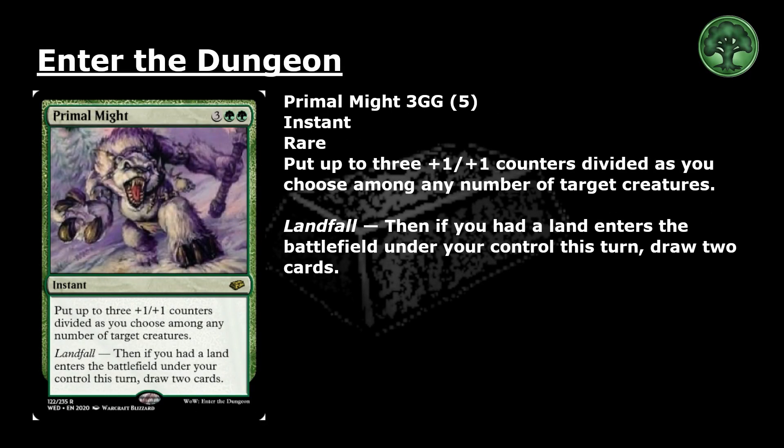Primal Might: 3 and 2 green for a rare instant. Put up to 3 +1/+1 counters divided as you choose among any number of target creatures. Landfall — if a land enters the battlefield under your control this turn, draw 2 cards.